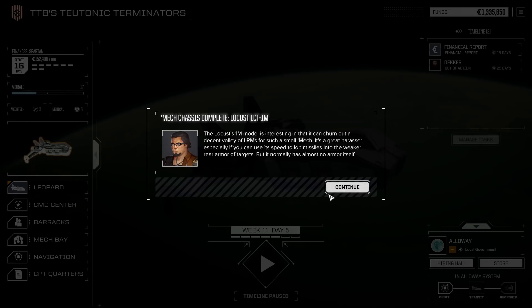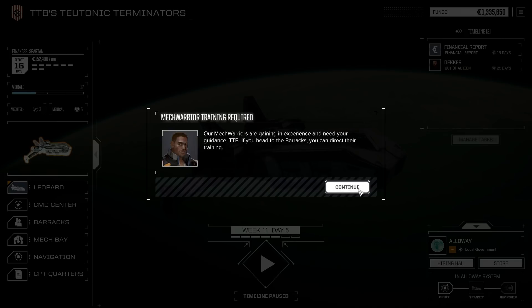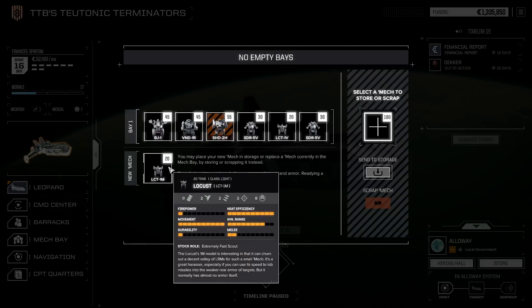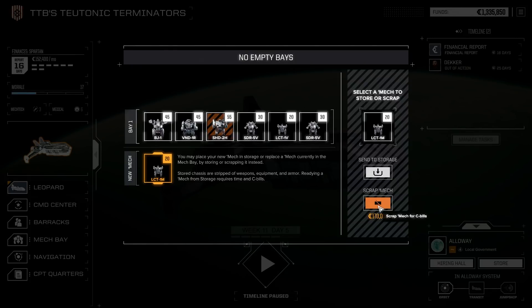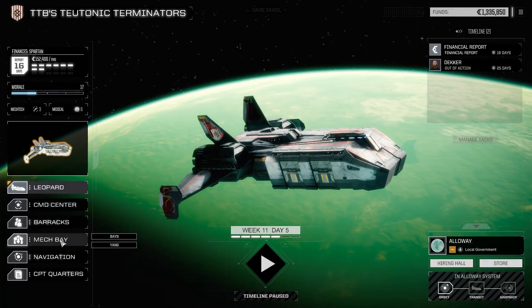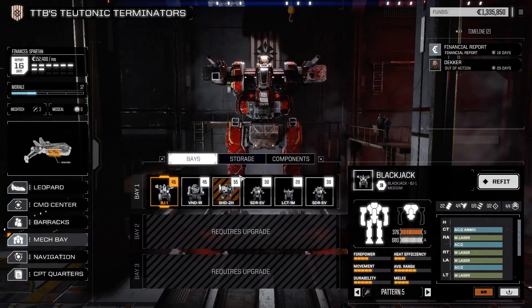Now it's time for the obligatory skilling, mech repairing, and finding a new contract. The Locust 1M model is interesting — it can show a decent volume of LRMs in a very small mech package. We already have a Locust ready, so I don't really need that thing right now. Let's just send the old one to storage — we swap out a locust for a locust, switch the paint job a little bit.